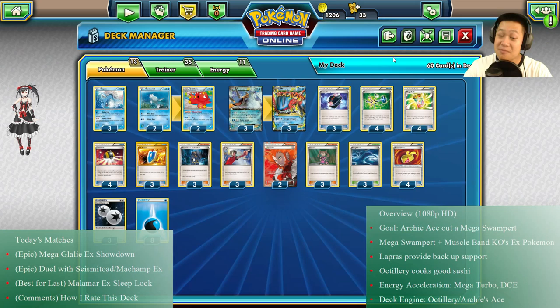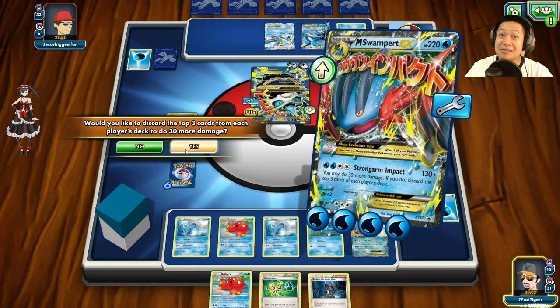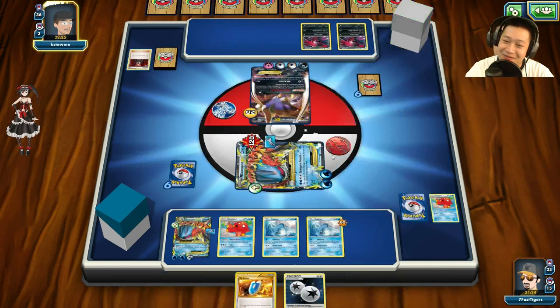Now let's see some big matches with Mega Swampert and EX KOs! The first match features Mega Gallade, one of the new EX Pokémon of the expansion, plus Regice. The second match has Machamp EX and Seismitoad for item lock — luckily I unlocked that one. The final match has Malamar putting Mega Swampert to sleep, so it's saved for last as the toughest match. Let's start with the first one!